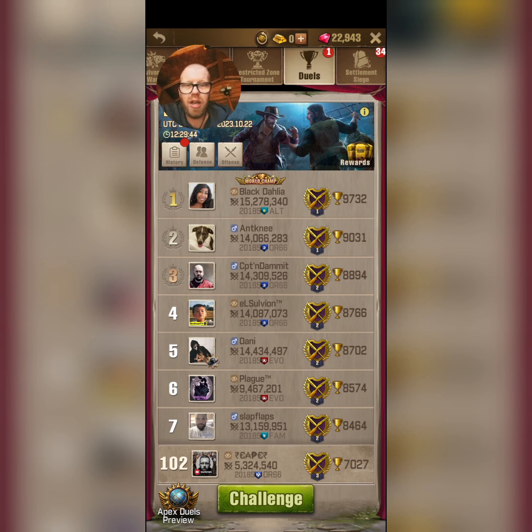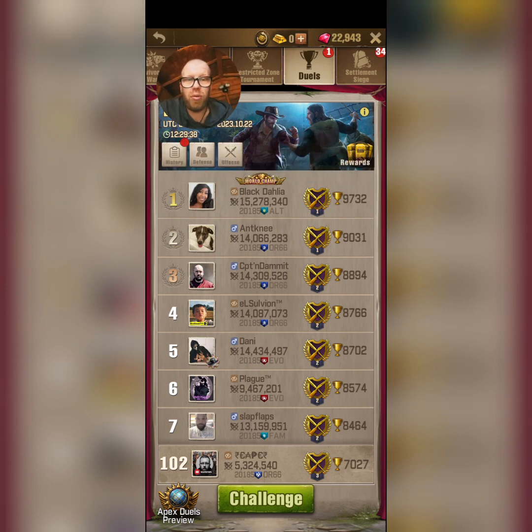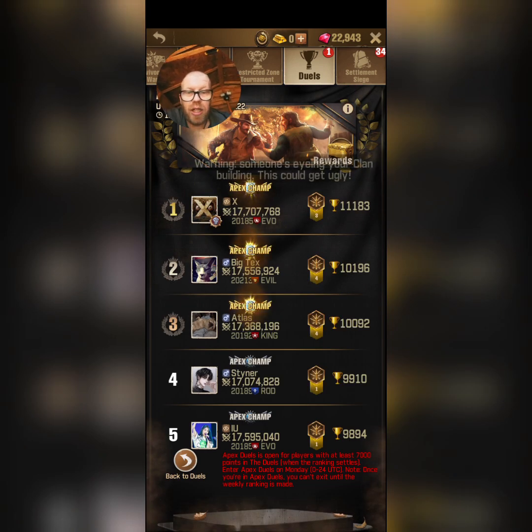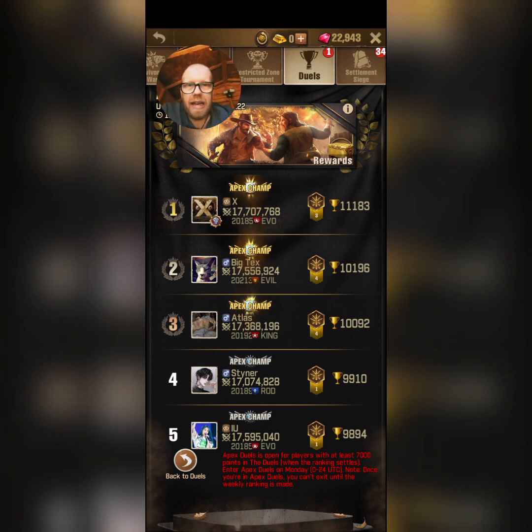Anyone that knows Apex Draws, or anyone new to the game — Apex Draws is basically a higher tier of draws. Everyone's got the standard draws where you jump in, hit challenge and go, but you'll see at the bottom left you've got Apex Draws preview. When you click that, you'll see Apex Draws is open for players with at least 7,000 points in Draws when the ranking settles. You enter Apex Draws on a Monday, and once you're in you can't exit until the weekly ranking is made. I believe it is optional — you can stay within the normal draws, but if you want to access Apex Draws you can. I've been playing this game a long time and I haven't actually ever been in Apex Draws — I haven't really concentrated on draws as much as I should.